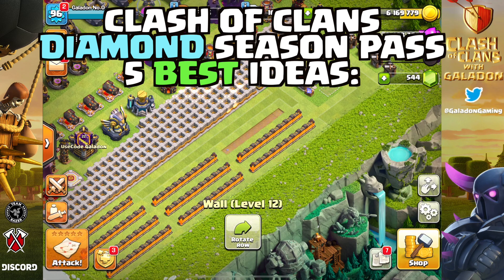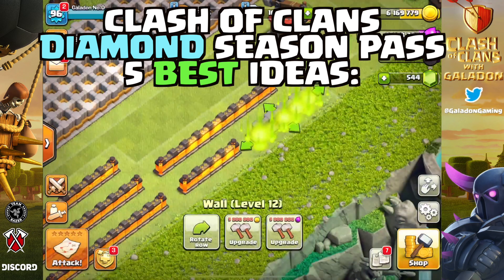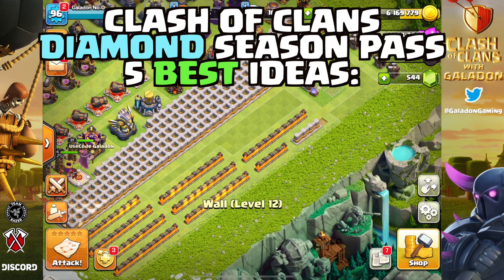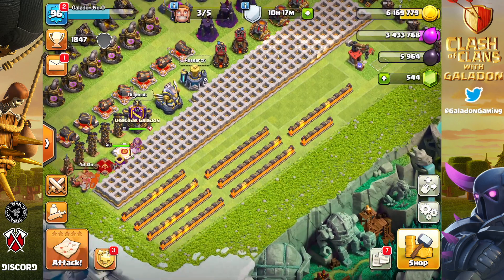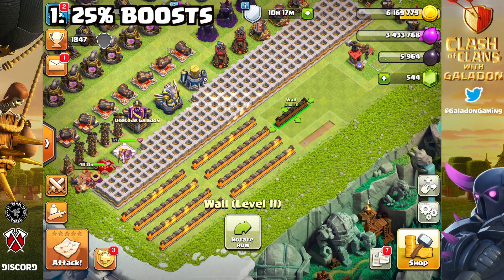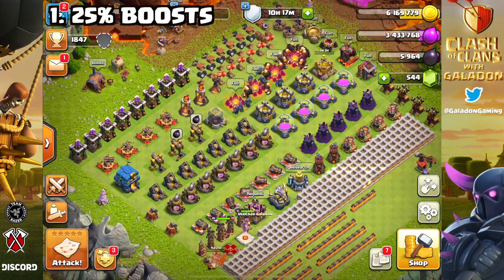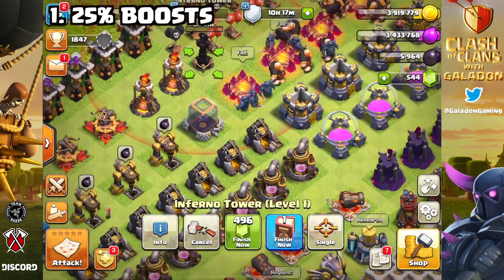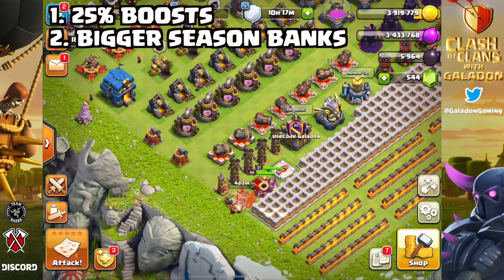Let's talk about five amazing ideas for the Clash of Clans Diamond Pass — ideas I think most players would agree would help. Feel free to leave your own opinions in the YouTube comments. Number one: 25 boosts. Training, research, and builder boosts that go to 20 with the current Gold Pass would go to 25 with the Diamond Pass, accelerating you more quickly towards that maxed-out account. Number two: bigger season banks — let's make those banks bigger.